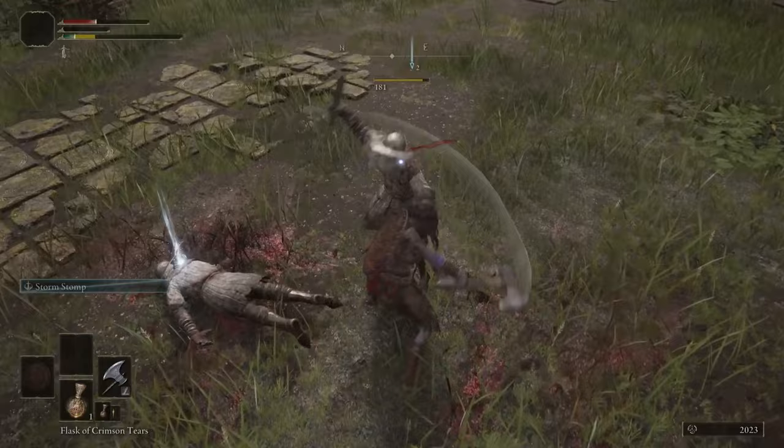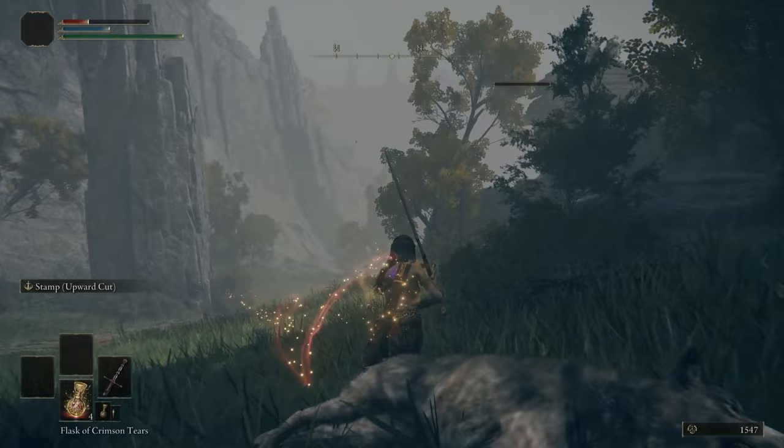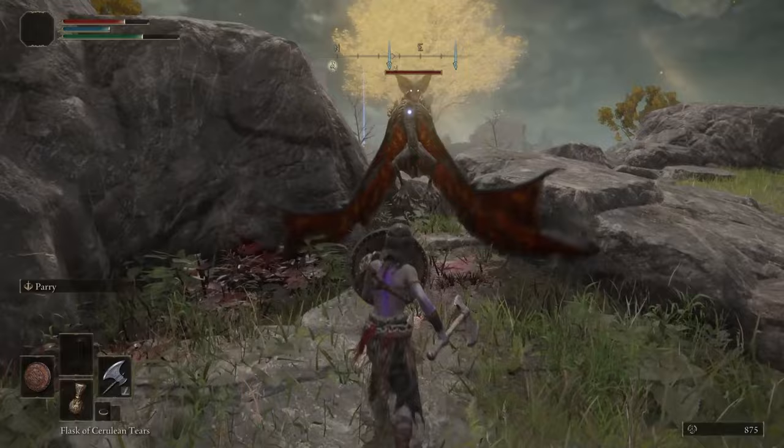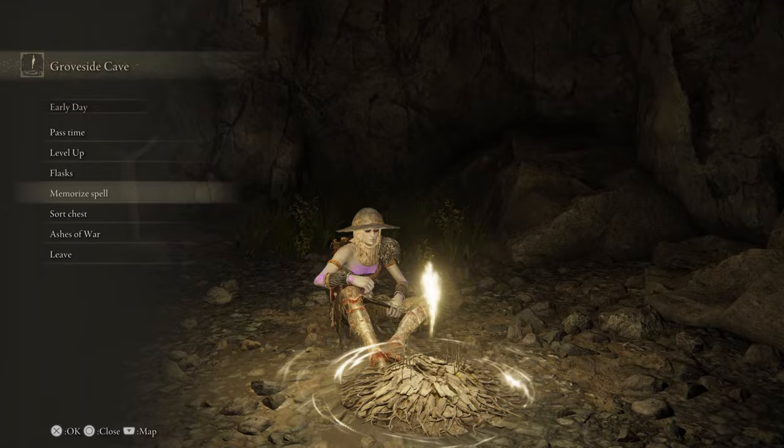The benefit of this class is it's one of the best starting bases for a two-handed weapon build. Some of the bigger weapons in the game — like Greatswords, Halberds, or Hammers — you can pick your favorite and just smack enemies around with this build. The Battle Axe is solid though, don't sleep on it. As long as you replace that shield with one that has 100% physical negation, you'll be fine just going Axe and Shield. As you don't have any magic, you're really only using FP for Ashes of War.